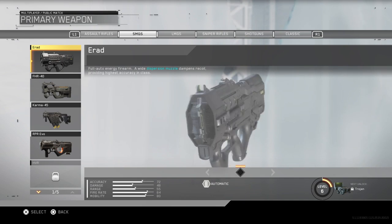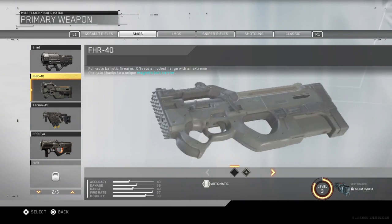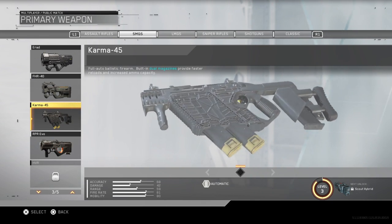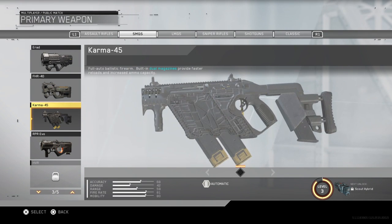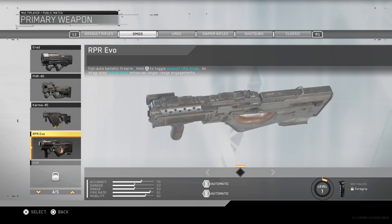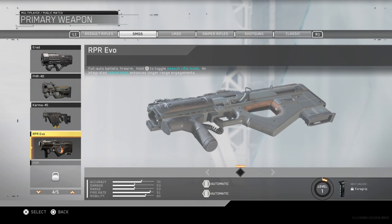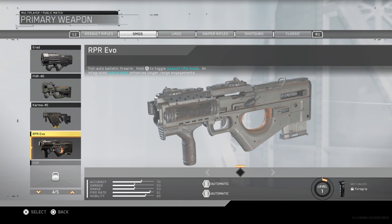SMGs — this one's the one I was playing with earlier, you already know much about it. This is a very fast gun, it's pretty much the P90 combined with the V-Spur a little bit. This is the Karma 45, which has a dual magazine as you can see right there — provides faster reload and increased ammo capacity, pretty nice gun. This one has two modes: hold triangle to get into assault mode, which shoots faster.